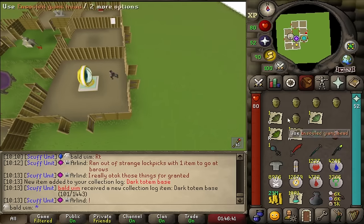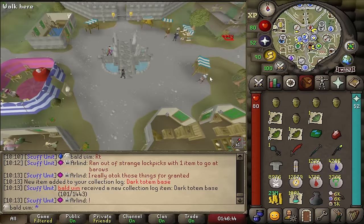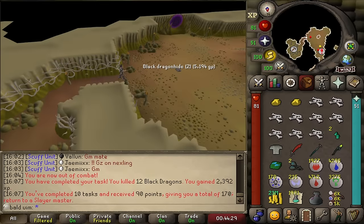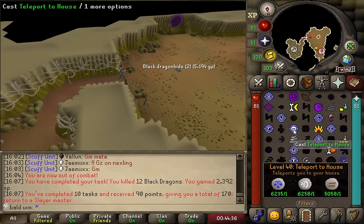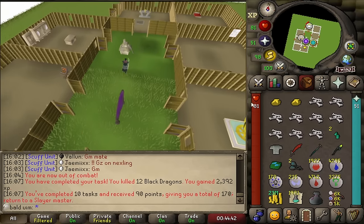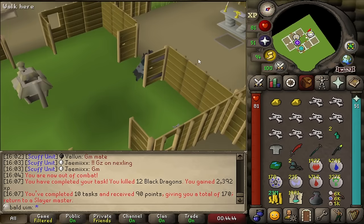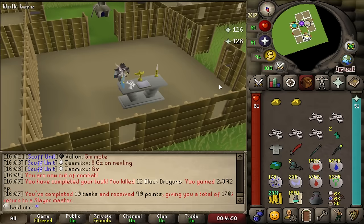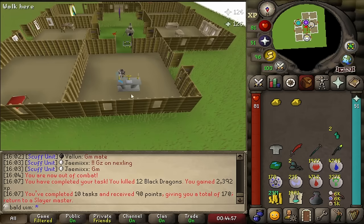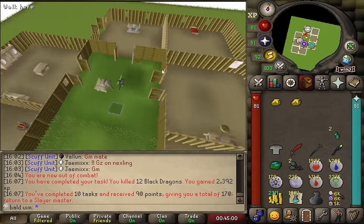I'll head off over to Varrock and hand it in to the curator, then go to the Forthos Enclave and bag up all these herbs, do these ensouled heads, and then go back to the task. One of the small upgrades I need to make is player-owned house things. This black dragon's task is like 600 rare XP in the inventory, but if I had a gilded altar in my house it would be about 2,000. Even without the braziers lit, bones will give 250% extra XP, so it's always worth it. I'll make the upgrade now and carry on.